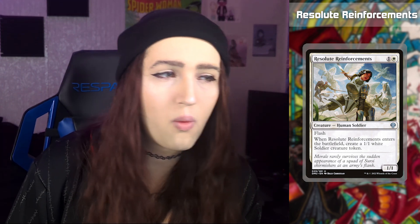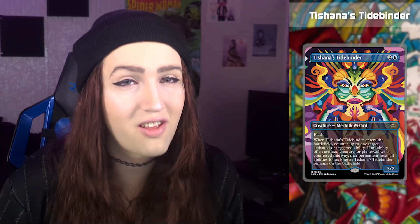We are on Resolute Reinforcements, a flash 1/1 for 2 mana that makes a 1/1 soldier token when it ETBs. We are on Zephyr Sentinel, which is a flash flying 2/1 for 1 and a blue — whenever it ETBs, return up to one target creature you control to its owner's hand, and if it was a soldier, put a +1/+1 counter on Zephyr Sentinel. We are on Tishana's Tidebinder, a new card from the Lost Caverns of Ixalan.